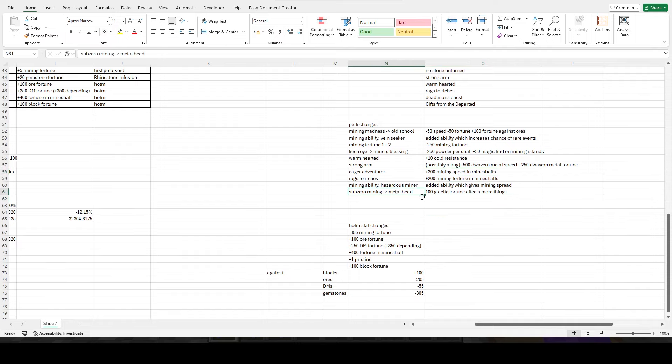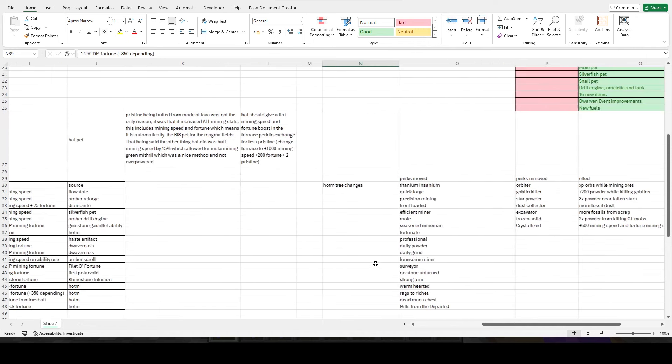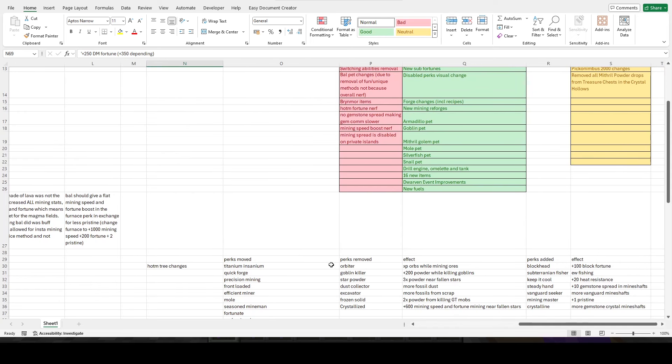Sub-zero mining has changed to metalhead — you used to get 100 glaceite fortune, now you get 100 dwarven metal fortune. That's obviously not bugged; it affects more stuff, which is quite nice. Now that I've talked about all those things, we'll go into the bad changes.